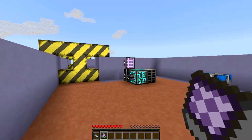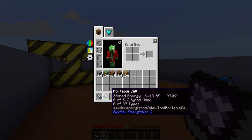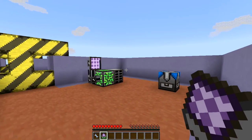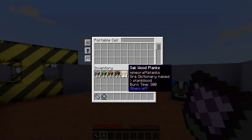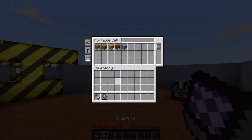First of all is the Portable Cell. Like the name would suggest, the Portable Cell is pretty much like an ME chest which you can carry around at all times. As you can see when you hover over it, you can see that it can only store 512 bytes at only 27 types. So it is quite a toned down version of an ME chest or ME network. It also requires power so you will need to charge it to use it. Simply hold this in your inventory and right click, and you will see that it pretty much acts like an ME interface where you're able to actually dump items in.